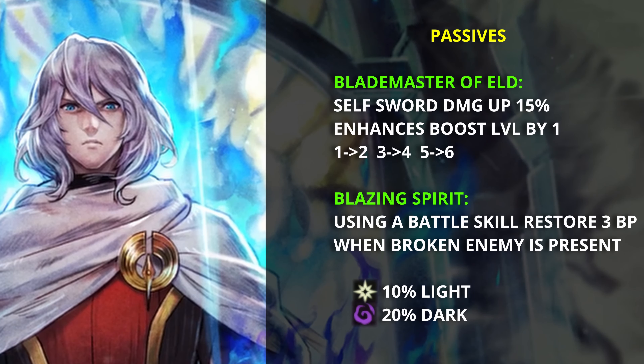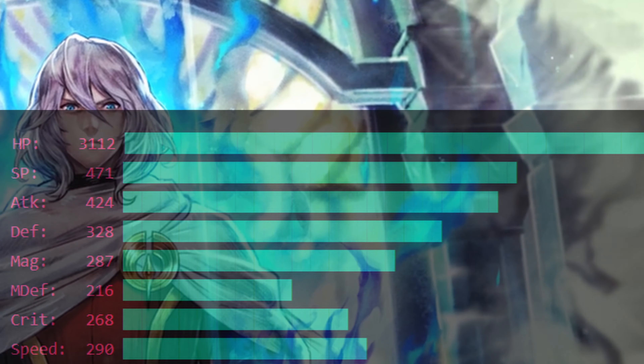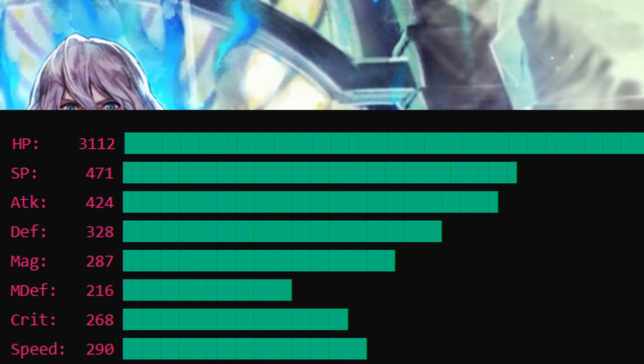For his passive, Blade Master of Eld: he gives himself a sword damage up of 15% and enhances his boost level by 1. So if he uses 1 BP, it becomes 2; if he uses 3 BP, he becomes 4; if he uses 5 BP, he becomes 6. The second passive is Blazing Spirit: using a battle skill will restore 3 BP when a broken enemy is present. He also has 10% light resistance and 20% dark resistance. Looking at his stats, like Aureka and Odio, his attack is rather high with low speed, but he does have a decent amount of SP to keep him going longer.